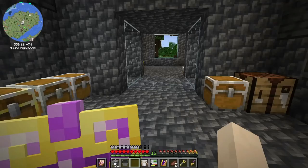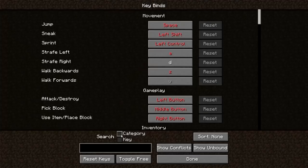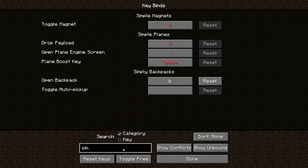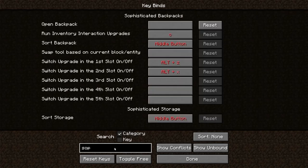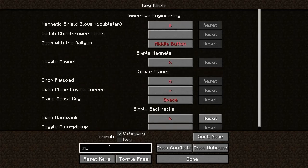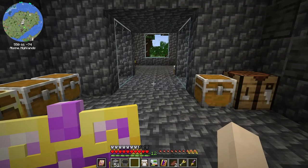Now I have to change my hotkey. Let me find it — is it Simply Backpacks? Oh no, it's Sophisticated Backpacks. There it is: open backpack. I need to set it back to B, then go back to C for backpacks — escape, done and done.